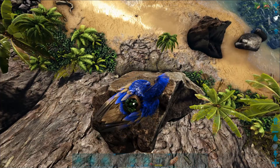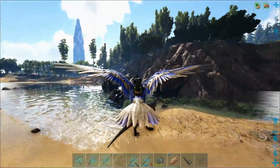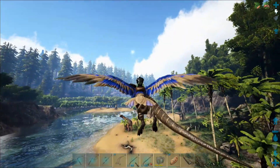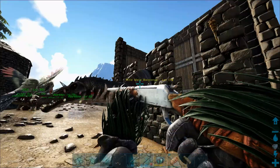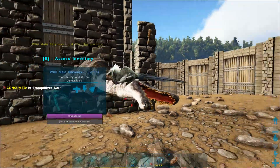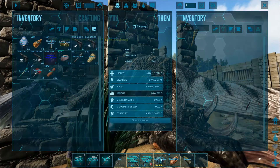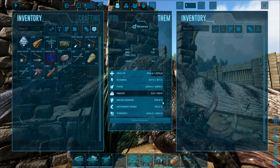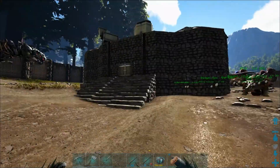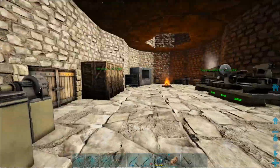It's a 120 Spino — where is he? Gonna bring you back to the base and put you in a taming pen and tame you up. So we have this male Baryonyx — what stats do you have? 2.5k health, 500 weight, 290 melee — that's not bad, and that's without levels from the tame. I think he takes regular kibble, so we're going to have to make some.